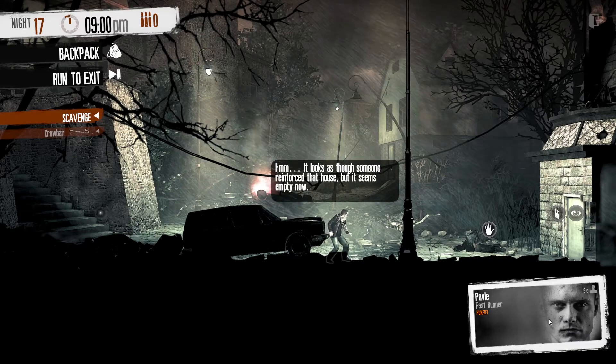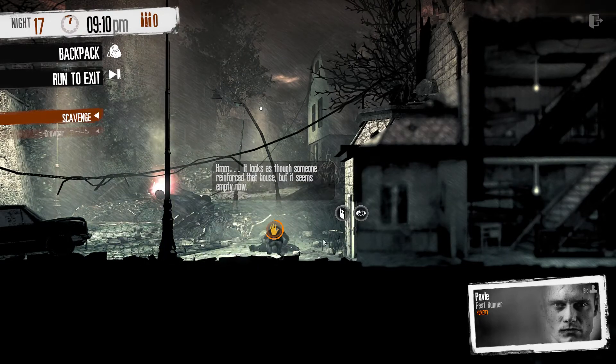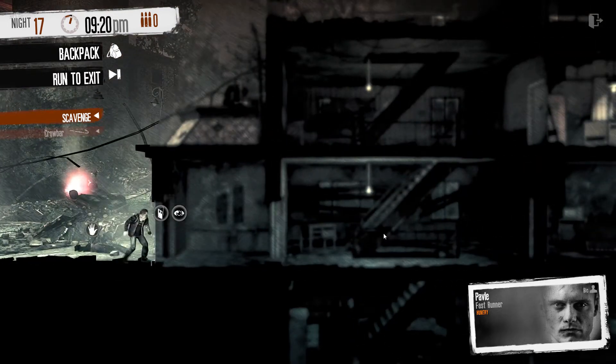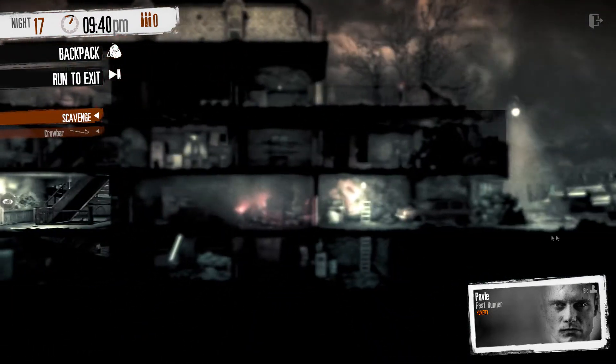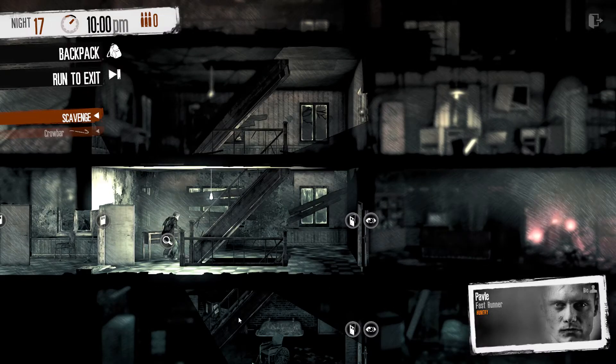Day 17 loot run — this ought to be fun! We're in a different location. It looks as though someone reinforced that house but it seems empty now. Let's have a look — we'll take the components for sure, a couple of stacks of wood, and leave the rest. Looks pretty clear, let's head in. We've got something to investigate: reinforced door and recent boot prints indicate someone had chosen this building as their refuge before it was hit by a shell. Let's head down to the basement.